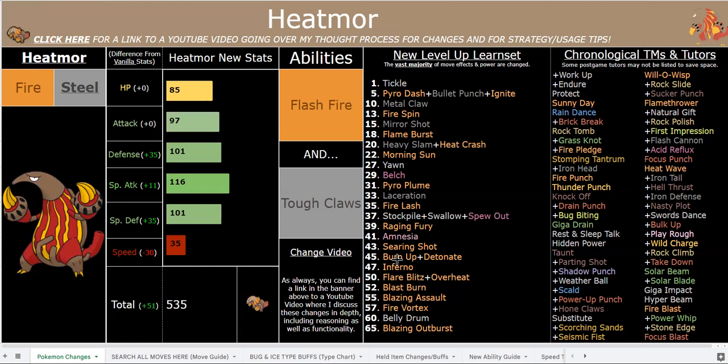I even gave him Scald because he's one of the few Fire types that learned Rain Dance, and since Emboar isn't good at using Scald anymore, I figured it kind of fits Heatmor's vibe to get Scald. That's just a cool little coverage move for him — it's not that strong, only 75 base power now, but still a nice little option to hit specific Pokémon.